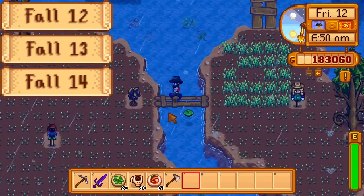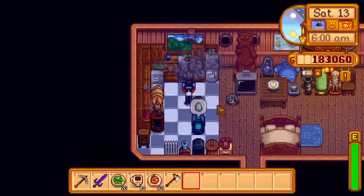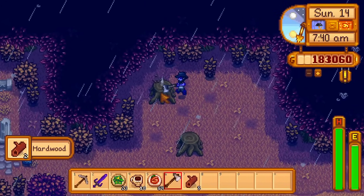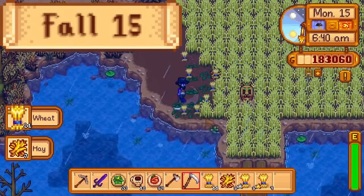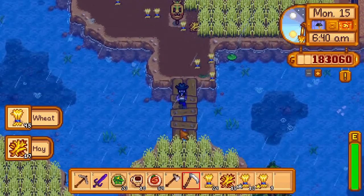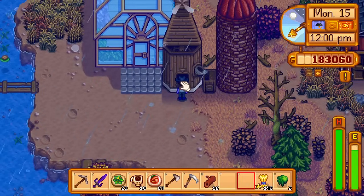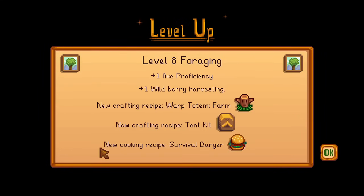On fall 12th, 13th, and 14th, the only thing I do is use a rain totem to force rain on the next day, and chop the stumps in the secret woods. Day 15 of fall. The wheat is done today, so I don't use a rain totem. Instead, I harvest the wheat, chop the stumps in the secret woods, and stick the wheat into the mill. Overnight I get level 10 farming and level 8 foraging.